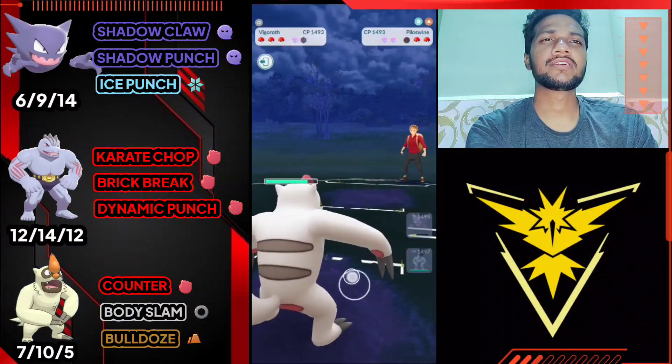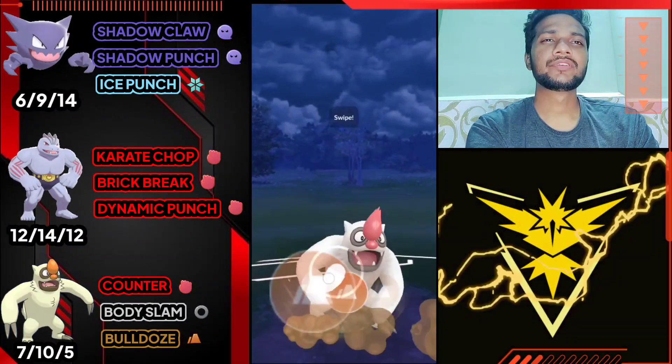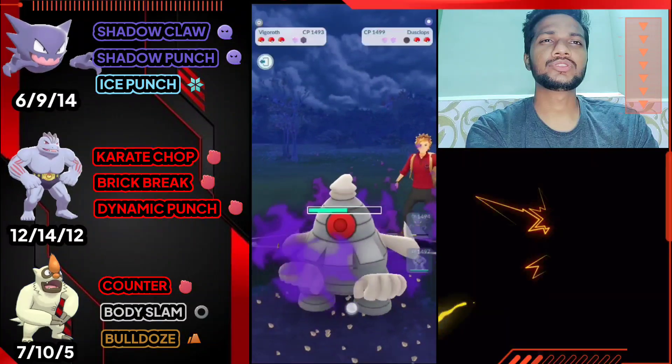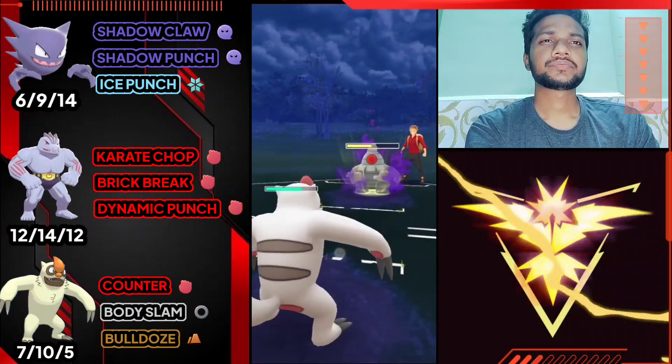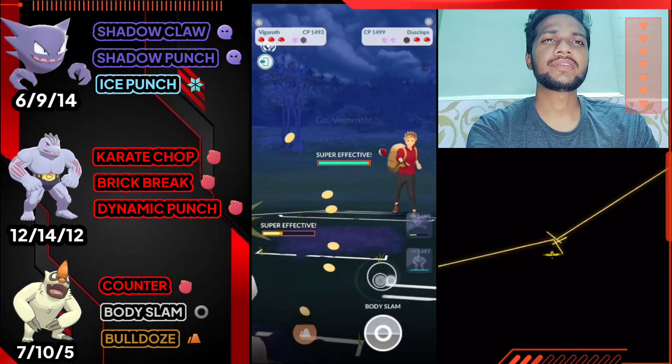We got one shield left. He has Shadow Dusclops - let's use Bulldoze. I hope he doesn't use his shield. Let's see what he's got - Ice Punch is coming. Overfarm him - he just switched to his Vgrowth, I don't know why. Let's give him back-to-back Body Slam.